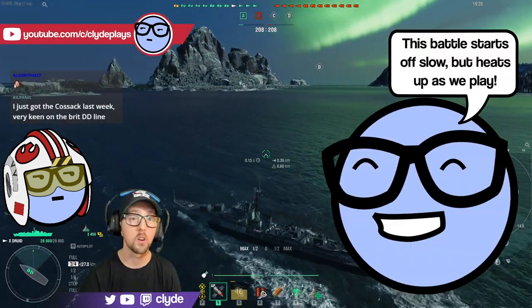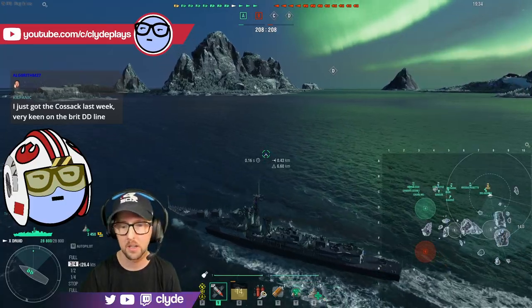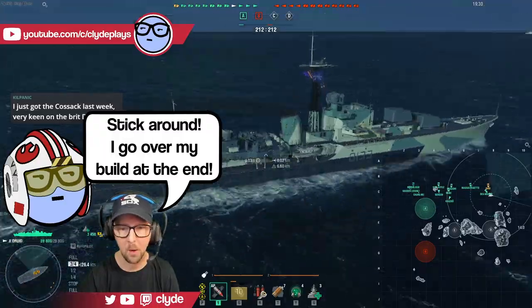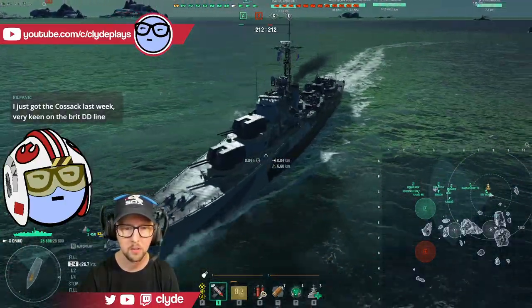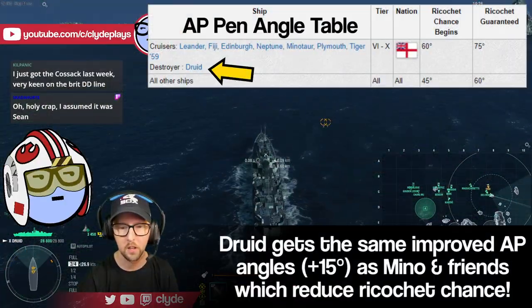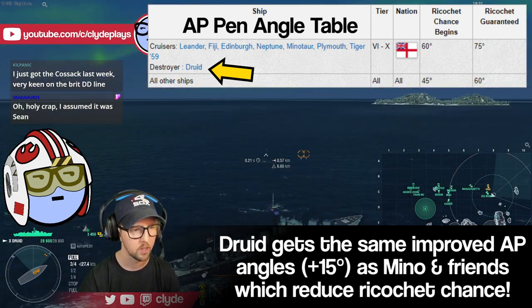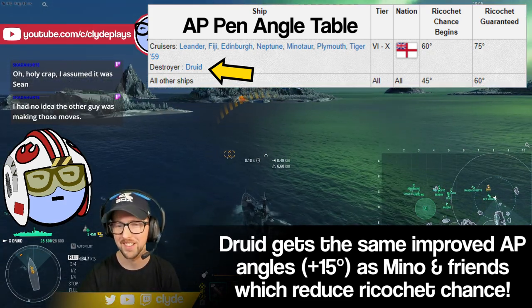On the Druid I get about an average of 50,000 damage, which is in the orange category — not particularly good damage. This is what she looks like: AA platforms out back, two double-barrel turrets up front. This is the alternative camo; they have a normal one that looks like the green and brown colors of the normal British camouflages.